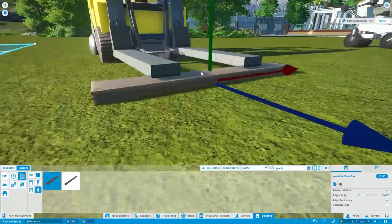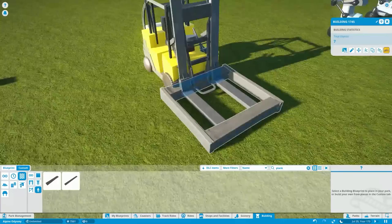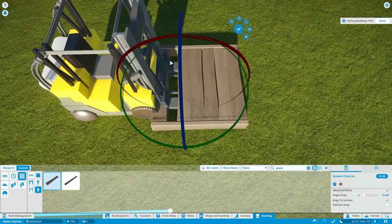Hello everyone and welcome back to another episode of Alpine Odyssey. My name is Uthras and I will be taking you through the construction progress of the wonderful park here in Season 2, Episode 2.